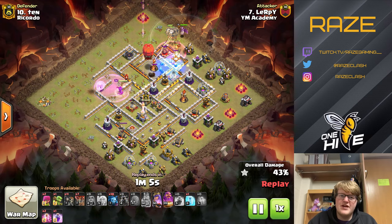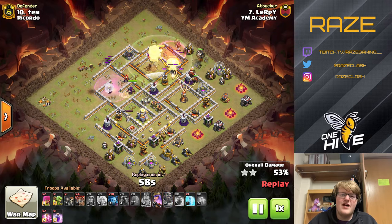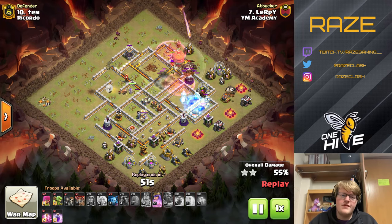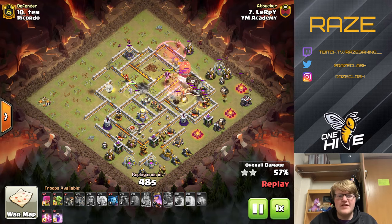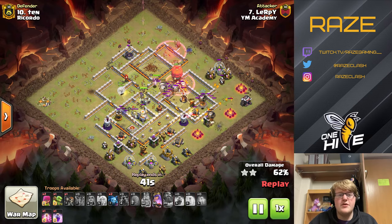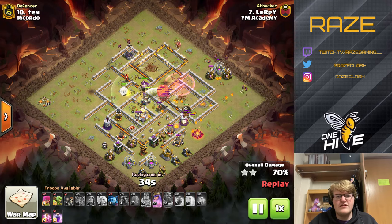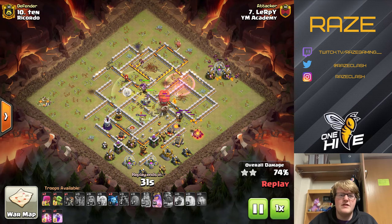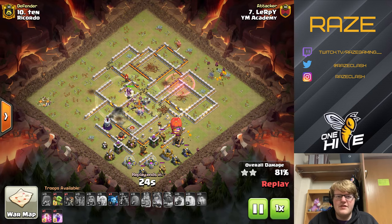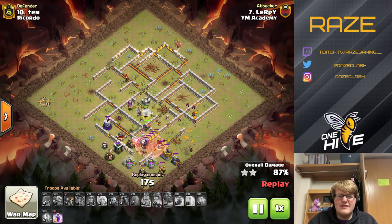He targets the first inferno tower with the stone slammer — always a great idea if the sweeper isn't close enough to interfere with the stone slammer's attacks. The wall breakers first target the dark elixir storage compartment, then make their way down to the eagle, breaking through what looks like two layers of walls. The queen deals with the enemy king while the loons make their way across the rest of the base and cleanup commences.